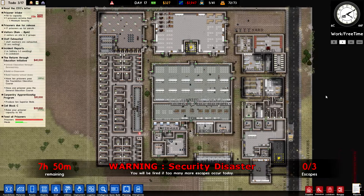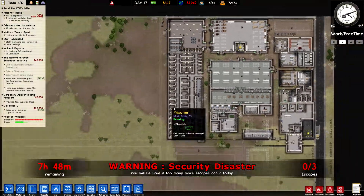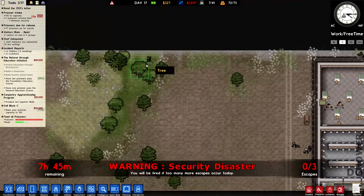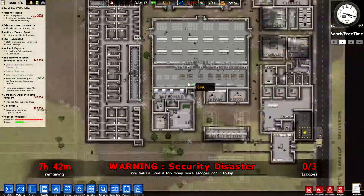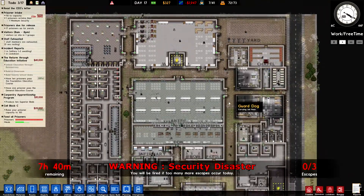Greetings and welcome back everyone to another episode of Prison Architect. As you can remember, we had a whole bunch of escapes last time through this area, and we resolved that by putting an armed guard just chilling around here and a regular guard around here. We didn't get too far because our daily cash flow is crap.